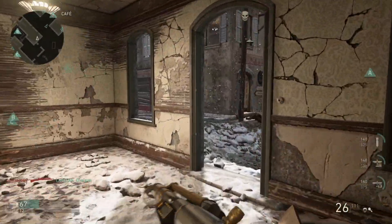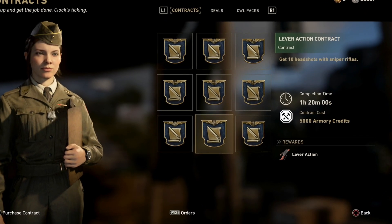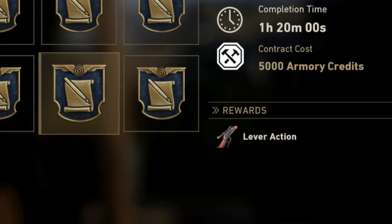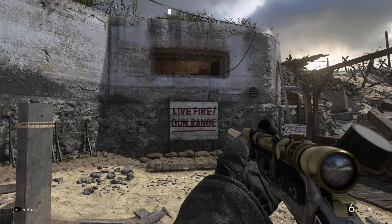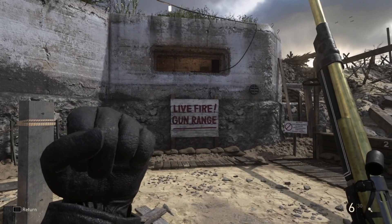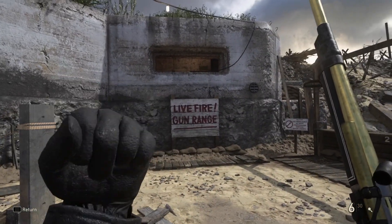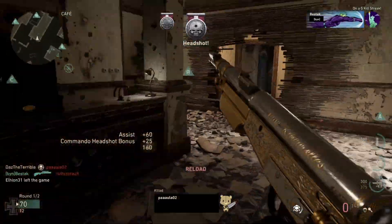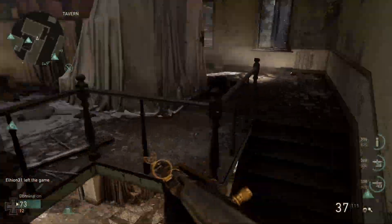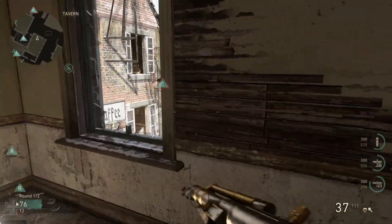Moving over to the Quartermaster, we have the Lever Action. All you have to do is get 10 headshots with sniper rifles — you've got one hour 20 minutes to complete it. The contract costs 5,000 army credits. This sniper rifle is really good for quick scoping; I see a lot of people running around with the Lever Action. If you love quick scoping or want to unlock all the weapons, definitely spend those army credits and unlock it.